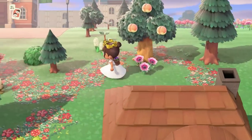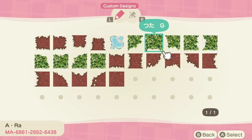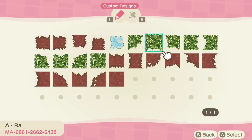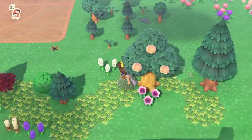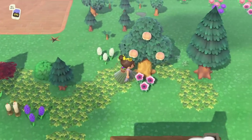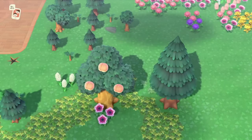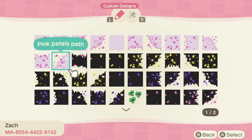I think this could look really beautiful as a wedding path as well. This is another beautiful path — it's like a vine, grass, pile-of-leaves style path, also nine slots. Here's how it looks — I imagine tons and tons of leaves on the ground, crunching through them. It flows together quite nicely and it's more subtle because the green matches the green of the island grass.